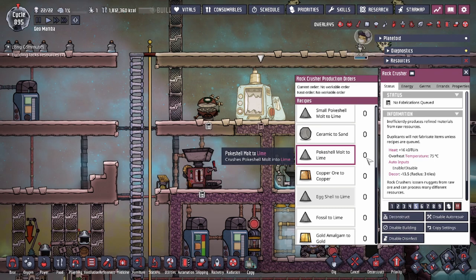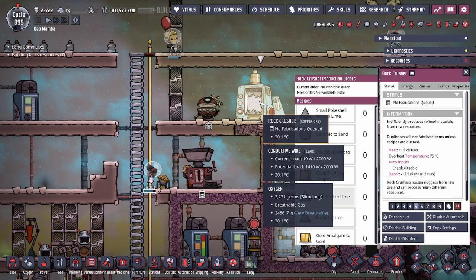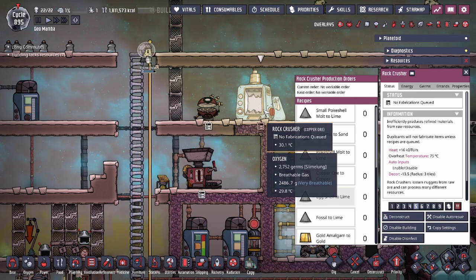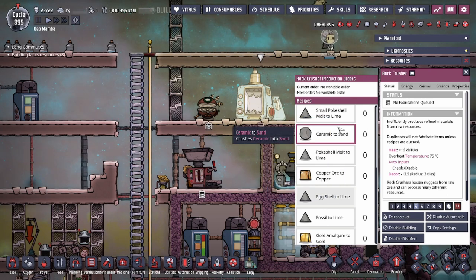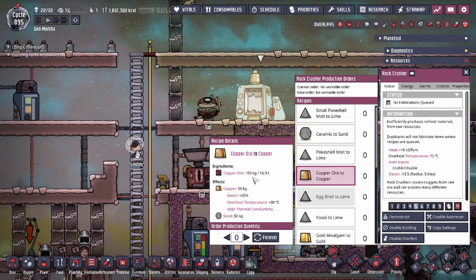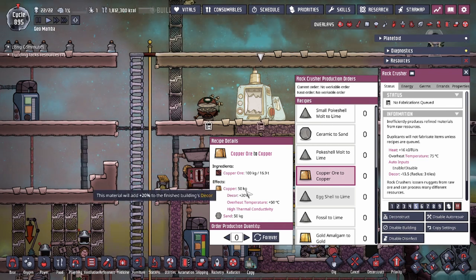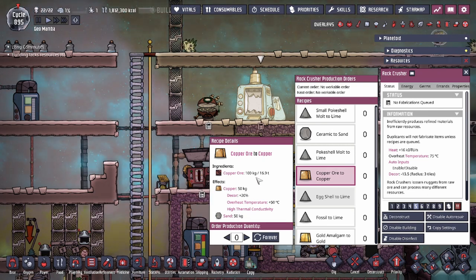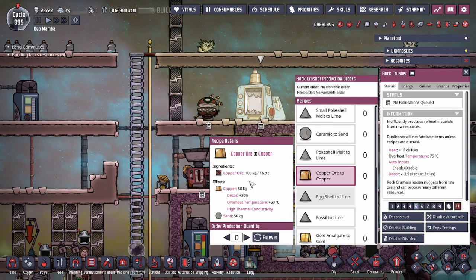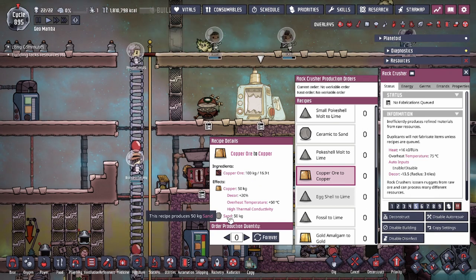You need to do something to that metal ore before you can actually build what you need to build. To get started, we're going to talk about the Rock Crusher. The Rock Crusher is the building that refines metals and it's the first-tier building that can do so. This building only uses 240 watts and is an early-game building. On the recipe you can see that copper ore at 100 kilograms becomes refined copper, but at a rate of only 50 kilograms — the other half becomes sand.